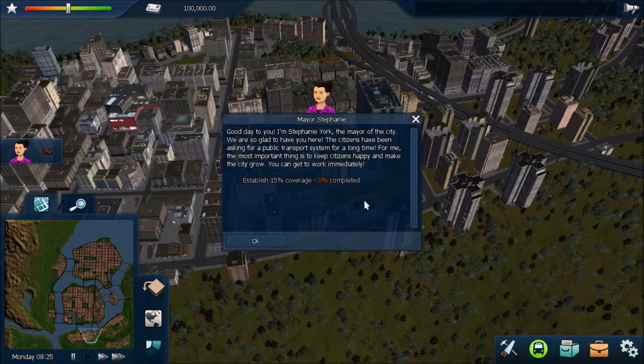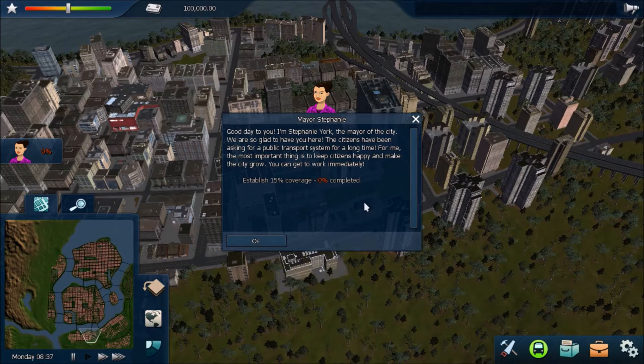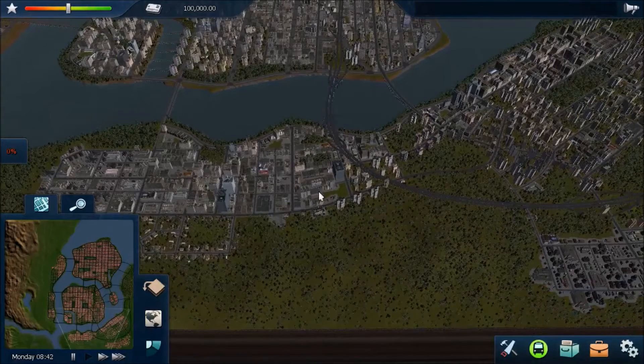Mayor Stephanie York introduces herself: 'Good day to you. I'm Stephanie York, the mayor of this city. We are so glad to have you here — the citizens have been asking for public transport for a long time. The most important thing is to keep the citizens happy and make the city grow.' The objective is to establish a coverage of 15%, so let's get to work.